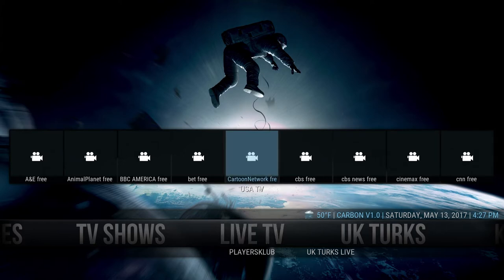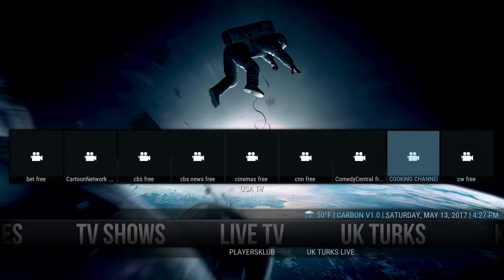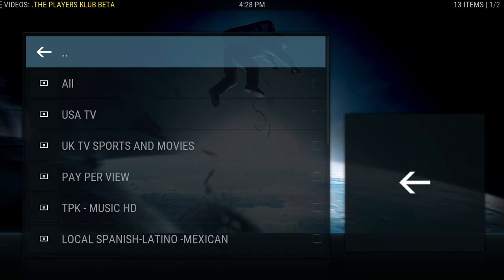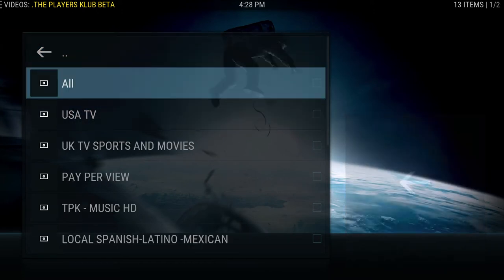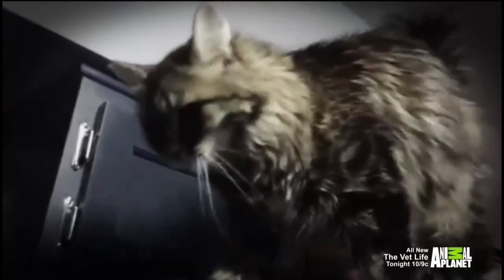If you hit the up arrow, you can choose here. I have a list of channels that are already here — you just click on them and they should just start working. If not, you can click on the live TV and come right here. You can see USA TV, Pay Per View, MLB, all this good stuff. Go into USA TV and you get the same list that you had on the main screen. Let's just see if one of these works — let's try Animal Planet. There you go. That looks pretty good.